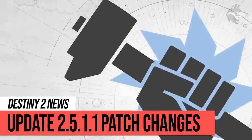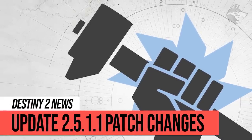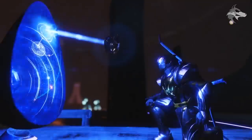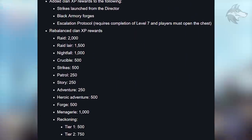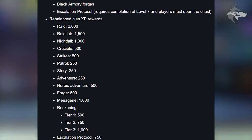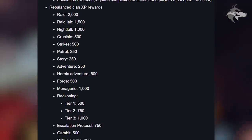Yesterday, update 2.5.1.1 was delivered to the game, bringing new content but also a bunch of changes. A lot of these patch notes haven't really been covered. They adjusted some Clan XP stuff — adding Clan XP rewards to strikes launched from the Director, Black Armoury Forges, and Escalation Protocol — so you will earn XP when you do those activities now. They also rebalanced a bunch of Clan XP rewards, so for the most part that should be fairly positive.